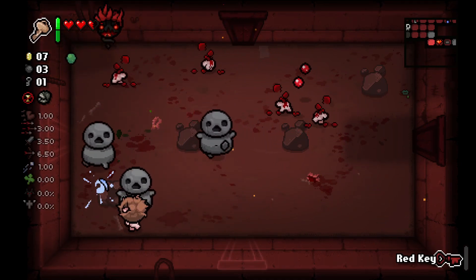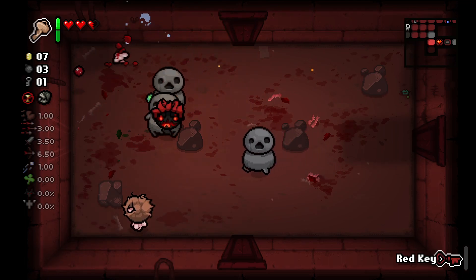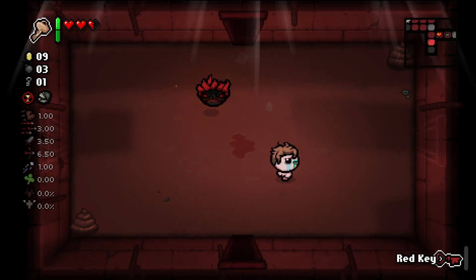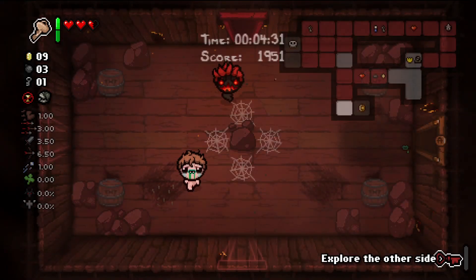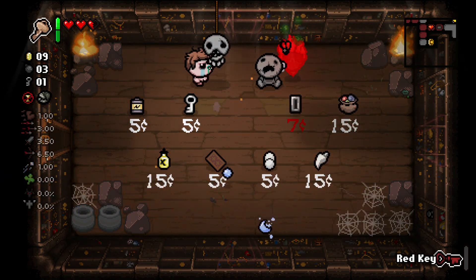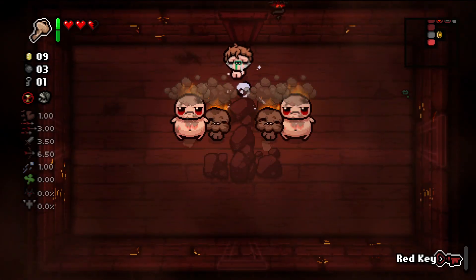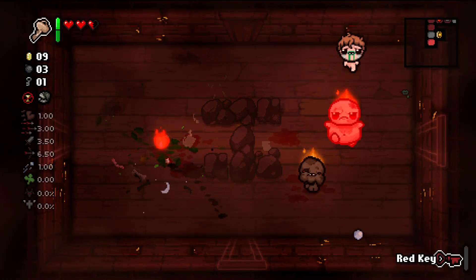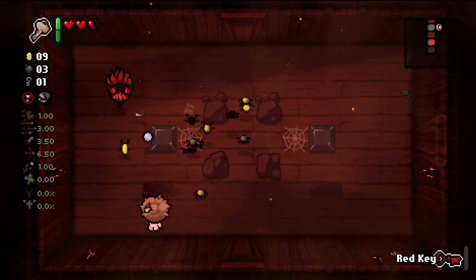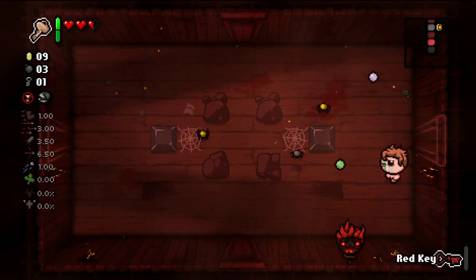When we run out of red key, this guy spawns - and I think this is part of tainted Jacob's mechanic. But we could still use red key. Why was this one open already? We also have shops - shops have items. We definitely want money. Let's keep exploring. This guy is normally part of Jacob and Esau - this is Esau for tainted Esau. And then it just has this key gimmick. Some of the doors are already open, that's weird.